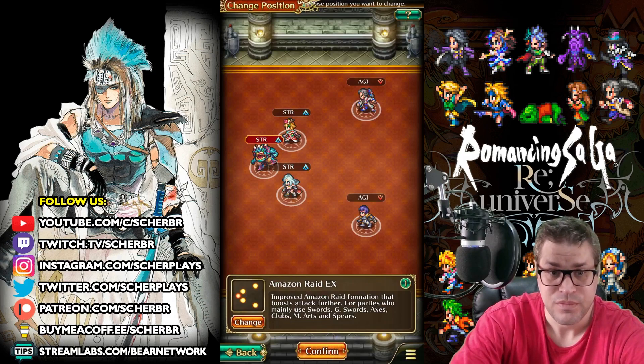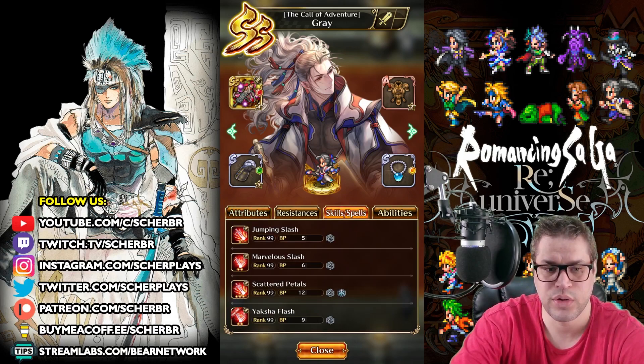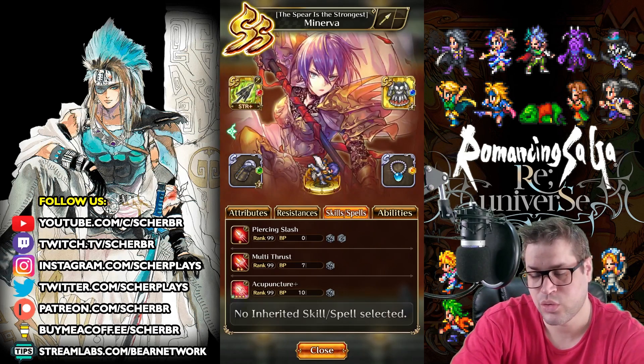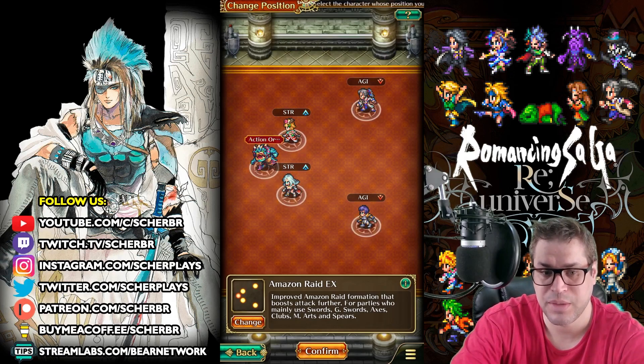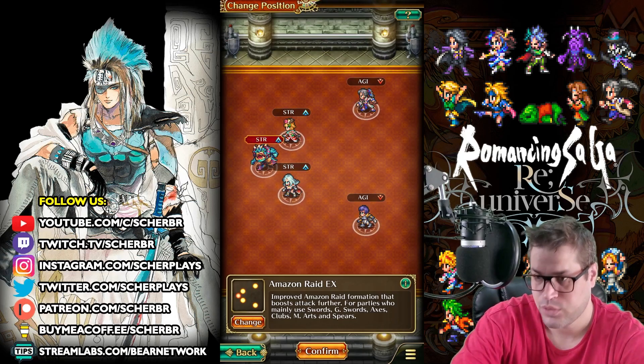Even though the boss is not weak to slash, Cross Break will deal a lot of damage. In the back we have two other characters that are pretty powerful in this event but don't have great cycles and can sometimes affect turn order. That is Call of Adventure Grey — he has a cold attack with Scattered Petals and I even inherited Aksha Flash. If we take another turn, he will also attack. Minerva is also extremely powerful, but placing her on the front line was not working well, so she is in the backline. Only the three frontal units are the main strategy; the two in the back are trainees. You can bring any characters there — there is no increased status for them, so it can be new styles as well.